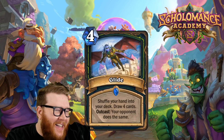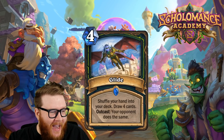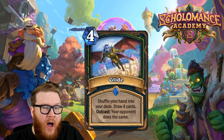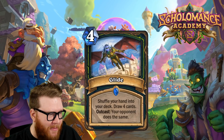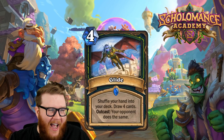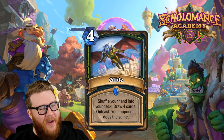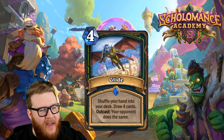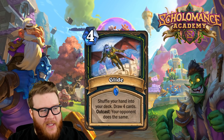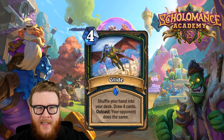Let's talk about Glide, a new Demon Hunter card. It's four mana and it reads: shuffle your hand into your deck and draw four cards. Outcast: your opponent does the same. I think this card is crazy. Let's talk about how this works — if you're a Demon Hunter who's emptied your hand playing hyper aggressive, you've had Glide sitting there the whole game so it's naturally outcasted.